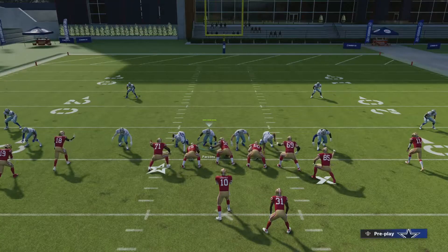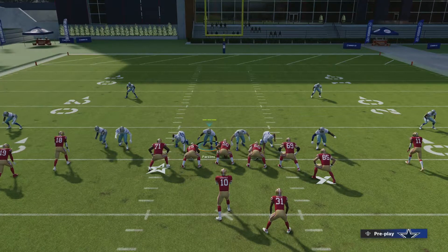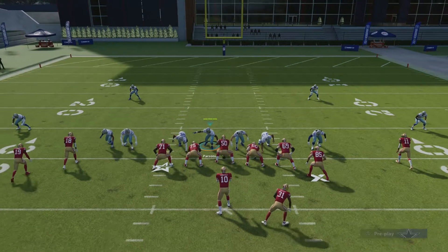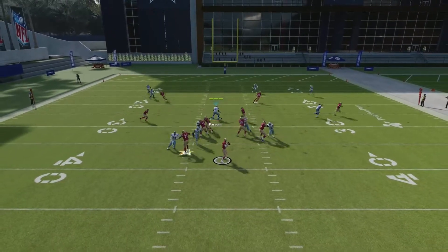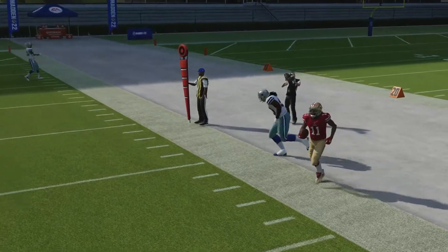Just so you guys can see the consistency of it. It's very similar to the 146 that I showed you guys last night. Same setup — just blitz all linebackers, contain, user the left side linebacker, peel off, and you guys see the cornerback gets right through again.